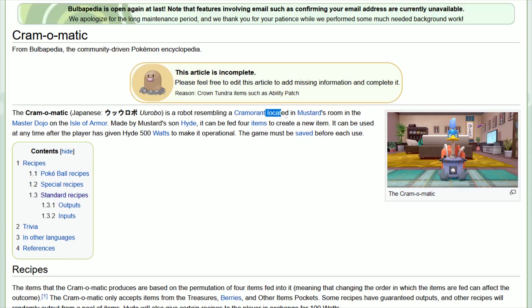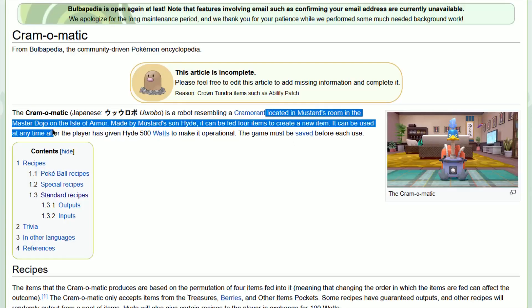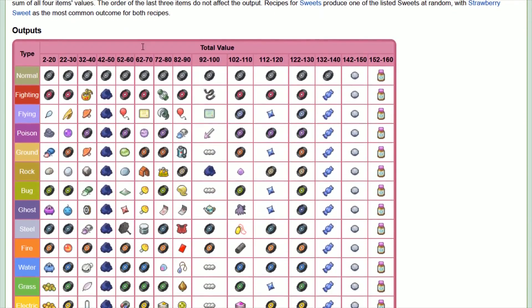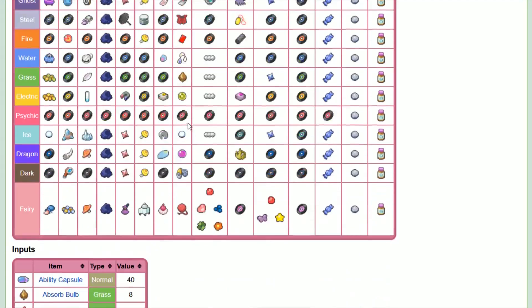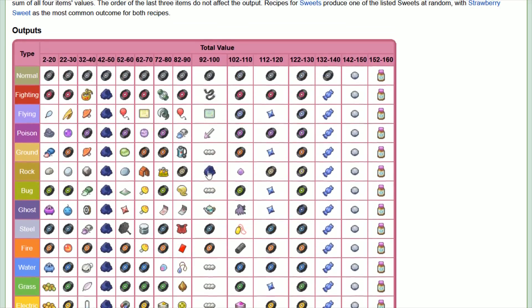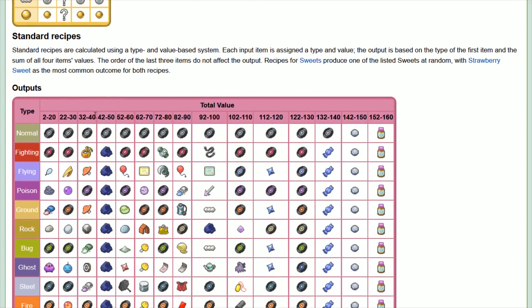The Cram-O-Matic is located in Mustard's room in the Master Dojo on the Isle of Armor. I'll link the Bulbapedia page in the description — it gives a helpful outputs table as well as the inputs for the items, their typing, and value. To get the TR that you want, the first item you put into the Cram-O-Matic has to be the same typing as that TR, and the four items in total have to have a value in the range for the TR you're looking to obtain.